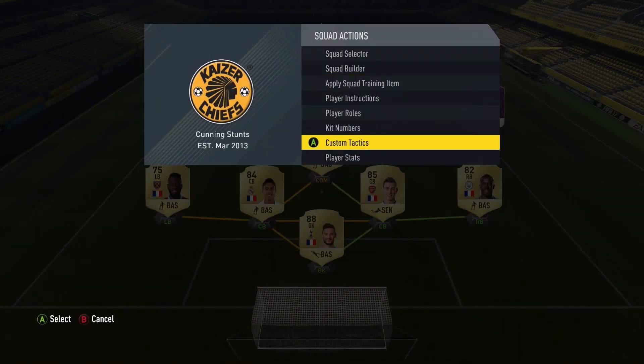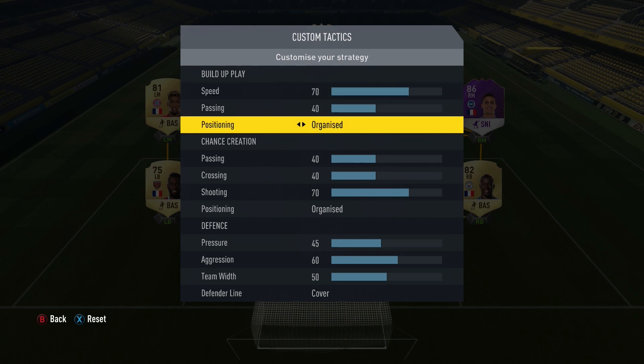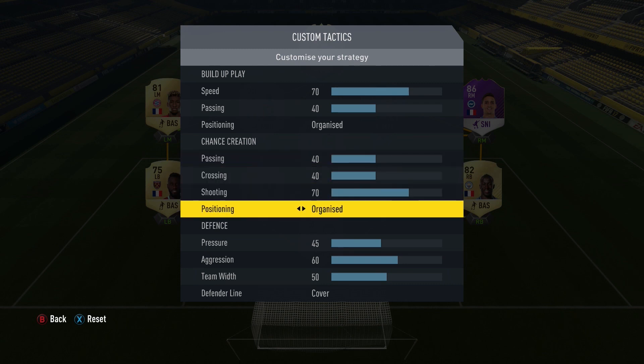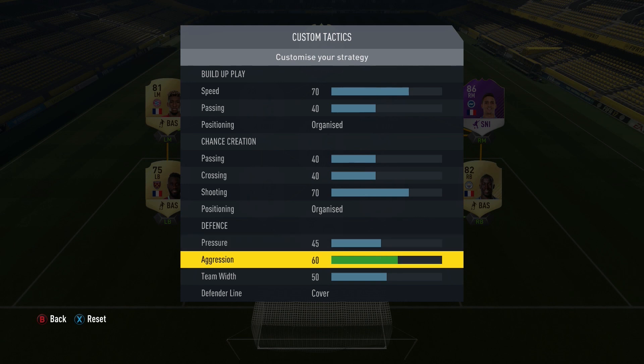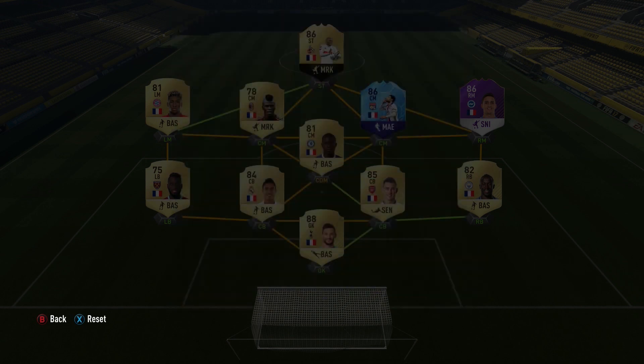Quickly blasting through the custom tactics: speed at 70, passing at 40, organised at 40, chance creation at 40 and 70 — again organised. Defence at 45, aggression at 60, team width at 50, and defensive line of cover.